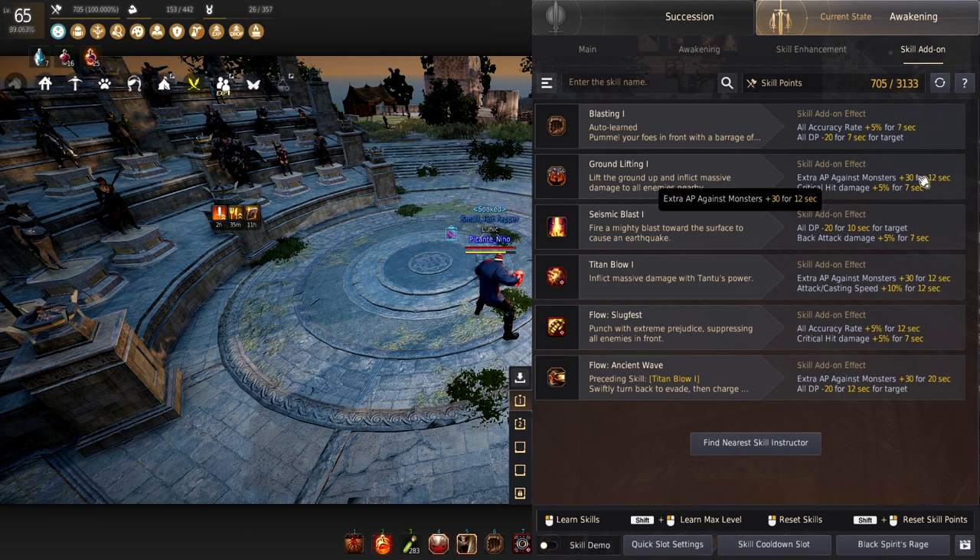Groundlifting gives you extra AP against monsters. It's also a really fast skill and lasts for 12 seconds. The cooldown on Groundlifting is less than the 12-second duration, so you can always keep this up. Groundlifting combos into almost any skill, which makes it a lot easier. Critical hit damage plus 5% is a necessity because all of your highest damaging skills have 100% crit, so you need this up all the time. Putting it on a very cancelable skill like Groundlifting is a win.